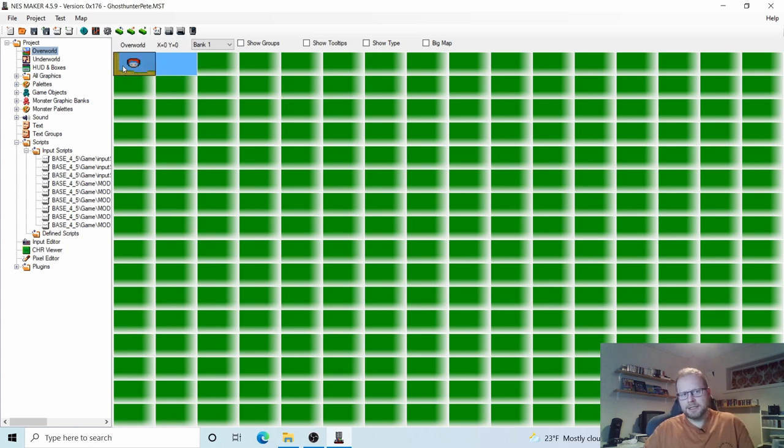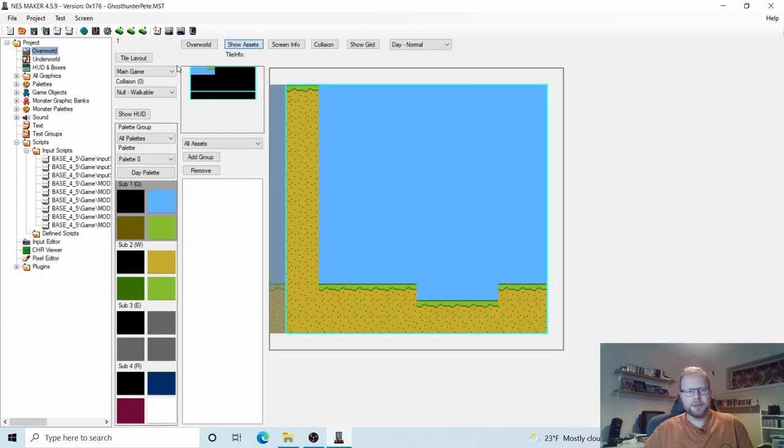To be a little lazy I'm going to copy this screen. Put your cursor over this screen and press Ctrl+C. Move your cursor one tile to the right and press Ctrl+V. Now we just copied this screen from here to here. Let's go into this new screen. The cool thing in NESMaker is that you can actually see the screen to the left right here — I want the ground to line up with that one.